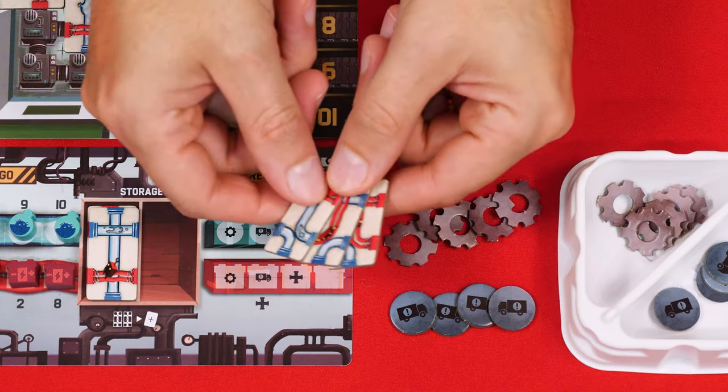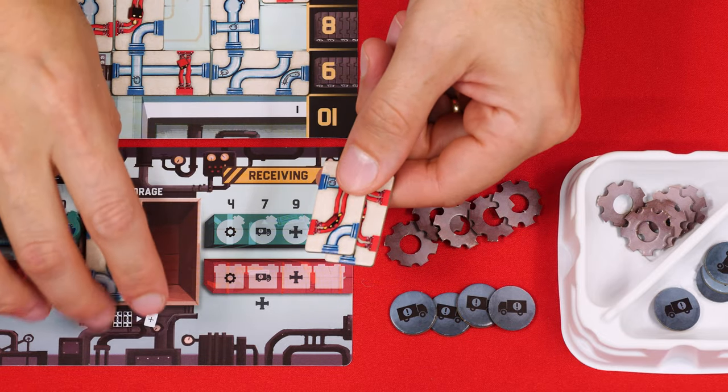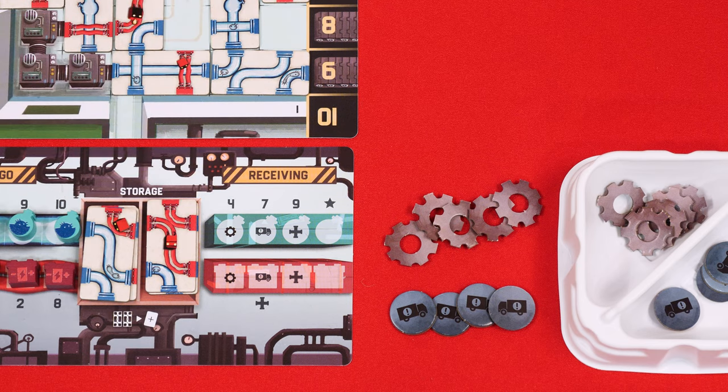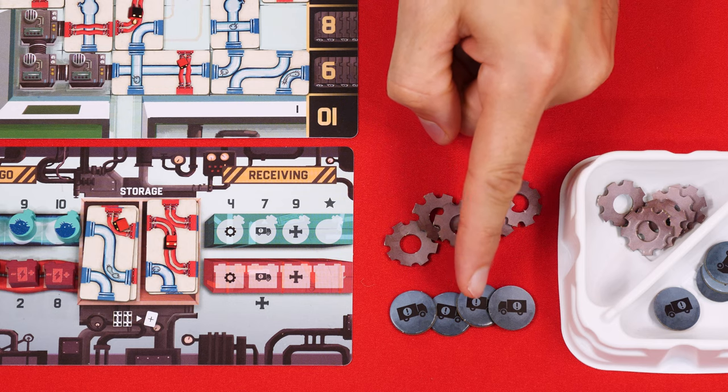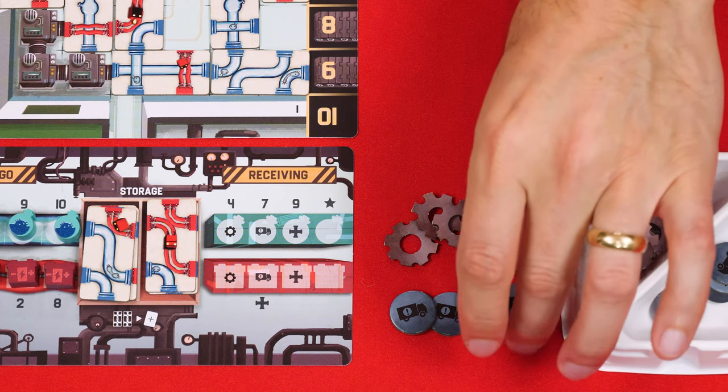Once both players have finished their turn in this phase, you perform end-of-phase cleanup. First check to see if the end of the game has been triggered — we'll come back to that later. If it hasn't, each player takes the conveyor tiles in their hand and places them into the two storage spaces in any order, but tiles already in storage cannot be rearranged. Players also check the construction and trucking tokens they may have collected — you can never have more than three of each, so discard any extras back to the supply.